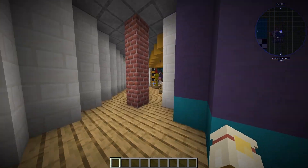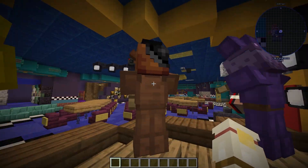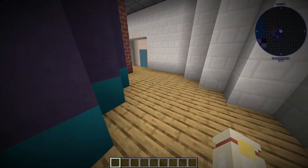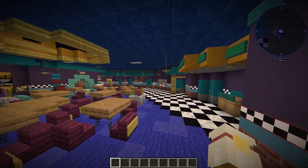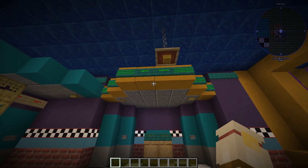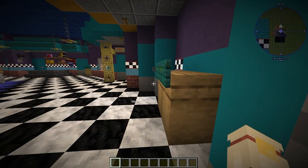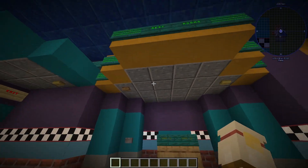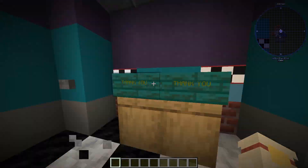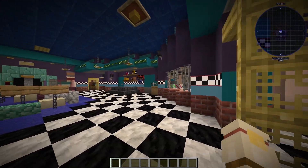Making our way back through here, we're going to end up on the backside of the stage where we can come behind the actual animatronics — Chica, Freddy, and Bonnie. Same with Foxy over here, we can end up coming next to Foxy right here. And of course we have the restrooms. I did not actually add a room for the restrooms — I may add one in the future to finalize the map before I completely release it, but for now there are currently no rooms inside of the restrooms.